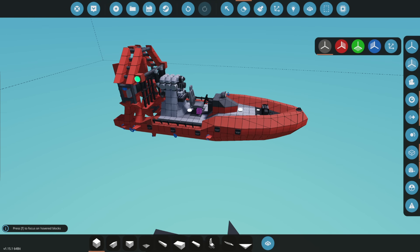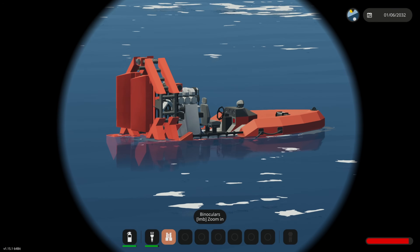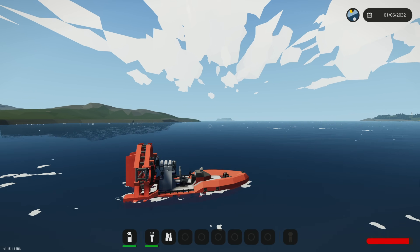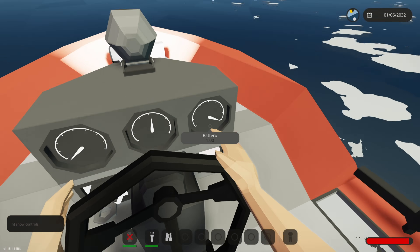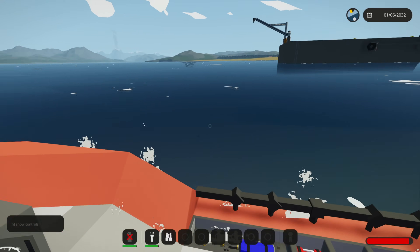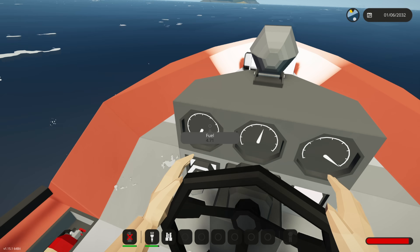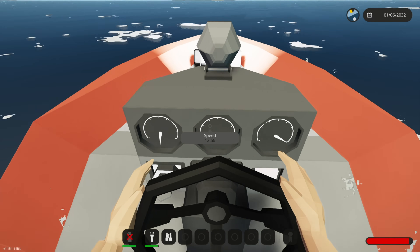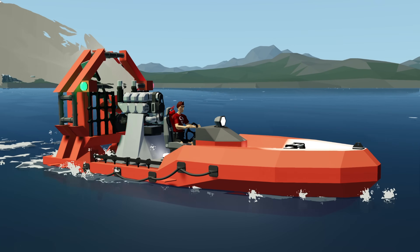The problem I saw was that we were sinking a little, but it's making its way to the surface — there's a little bit of water on the deck but not enough to be a massive problem. Let's get in the seat, turn on the key, turn on the lights, and start going. We don't have infinite fuel right now so let's see if we can get from here to the island over there, which is what we wanted to do at the start. It's totally working — look at her go!